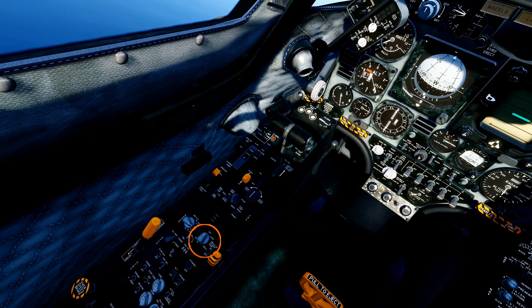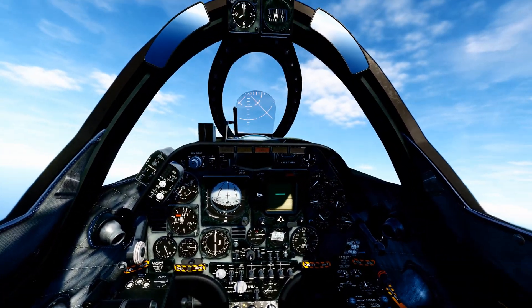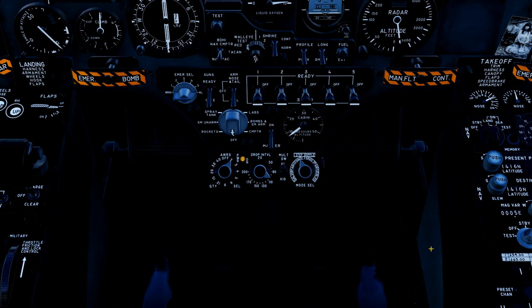Step 1: Set the radar to ground search mode — all clippable commands on the center panel. Master arm on. Weapons mode selector: turn the knob all the way to the right to computer mode.